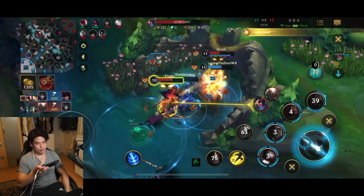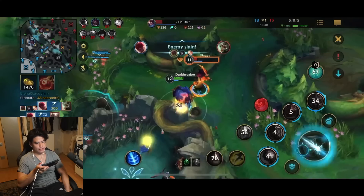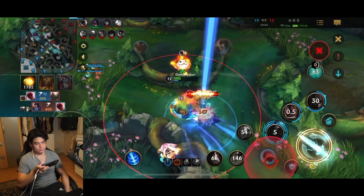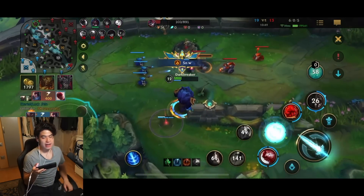It's the Raid Boss Malphite. I cannot die. Raid Boss Malphite cannot die. He's gonna flash over, I'm gonna follow. And I get the kill. Raid Boss Malphite running them down.